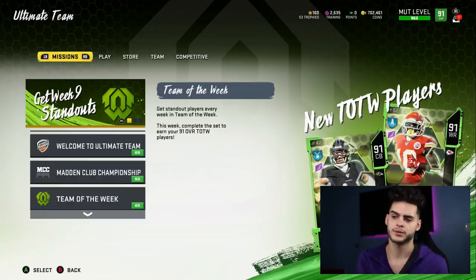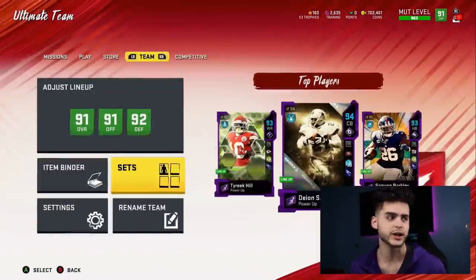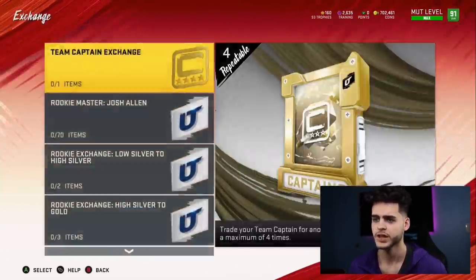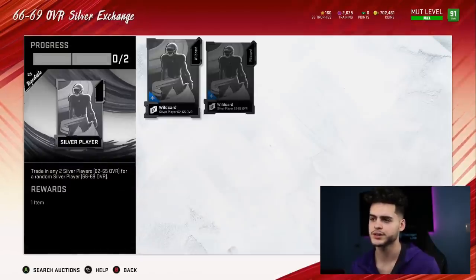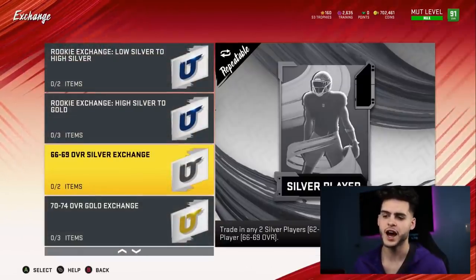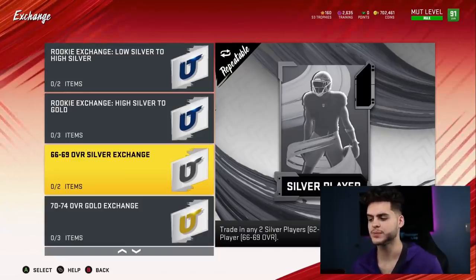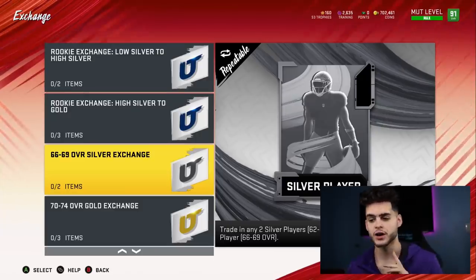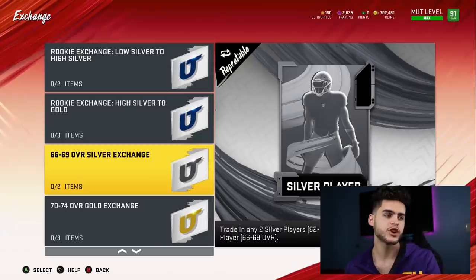Now if you want to pull these power-ups, one of the best things you could do is the exchange sets. It's looking like most are 68 overalls. Come over to exchange sets — you want to go to the 66-69 silver exchange and put in two silver players. You're gonna change two 62s for 65s and get back a 66-69. That will be the range of the new power-ups. So I'm gonna get a few of these done off camera to get ready.